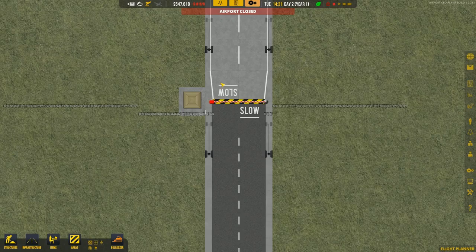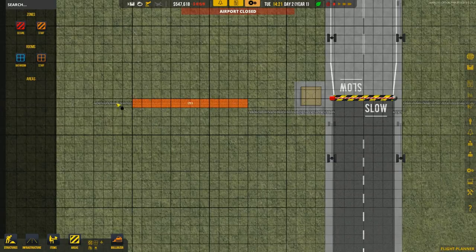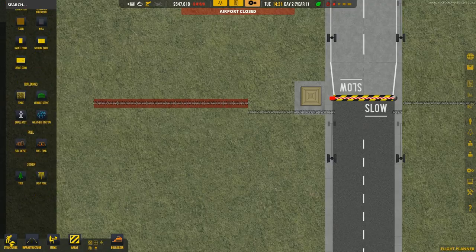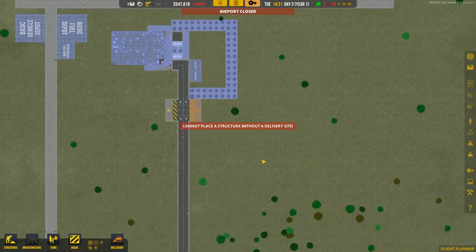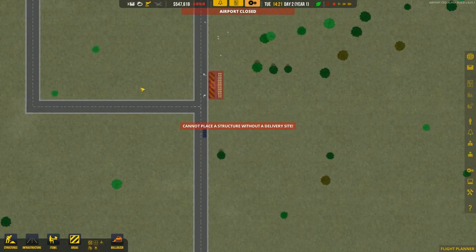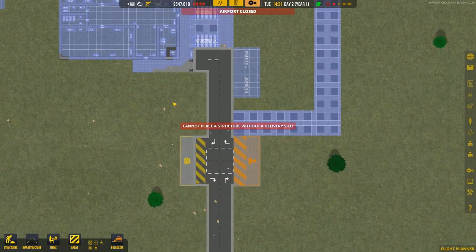We have the checkpoint — oh my god, what did they do with that fence? That has to be fixed. We'll delete this and build another fence here. I cannot place a structure without the delivery site. Once I started building, I realized the delivery sites are too far, so I moved them up here, but as they didn't build the road it was impossible. We are now in the phase of moving our delivery sites up.